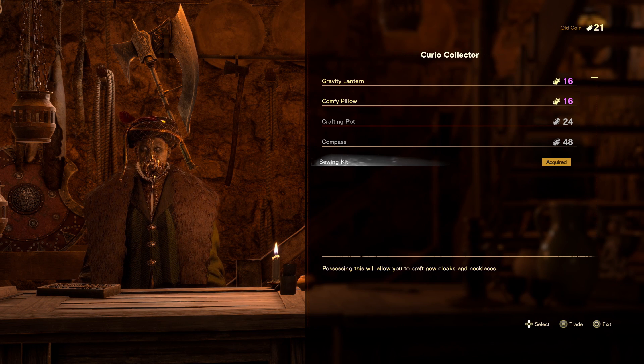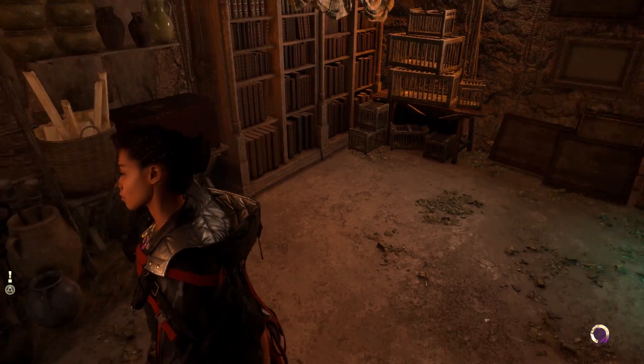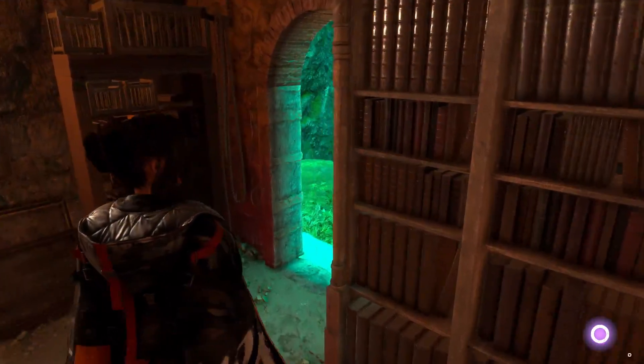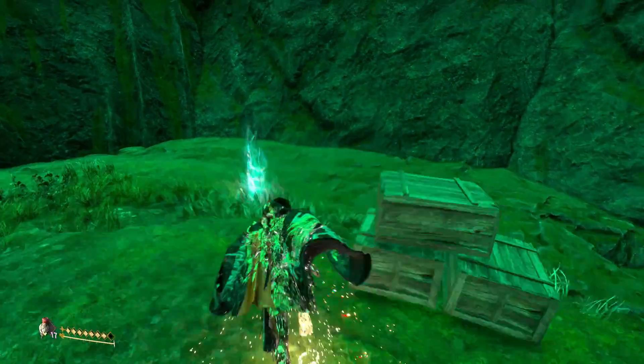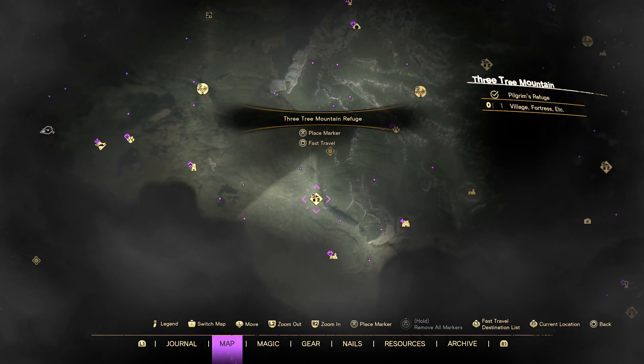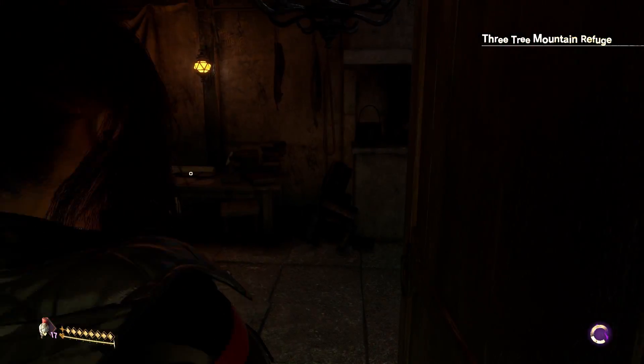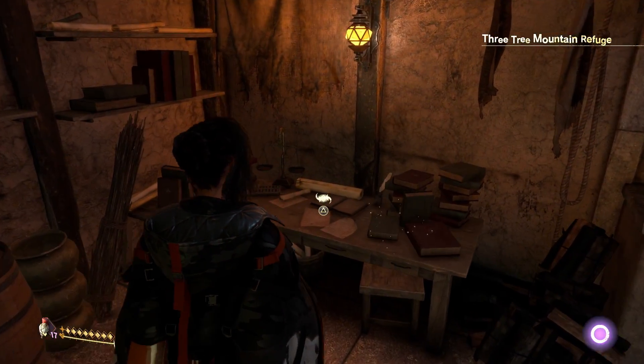In my last video I got every single piece of gear so I had to do all the locked labyrinths. Doing the locked labyrinths I ended up getting enough old coin, and after getting enough old coin you'll buy this sewing kit. After you buy the sewing kit you're good to go, and what you'll do after that is go to any refuge — it doesn't matter which refuge. Pick the closest one and go inside to the crafting station.